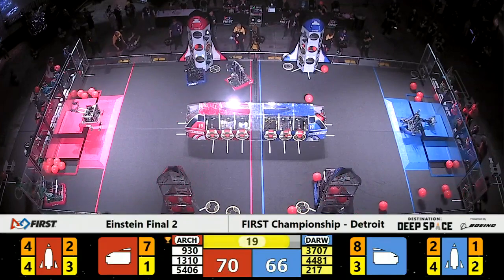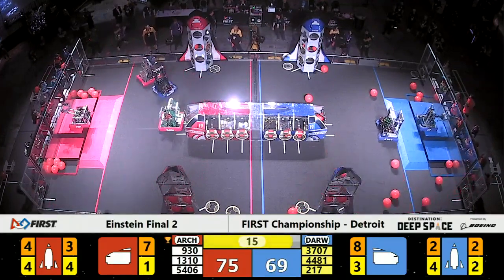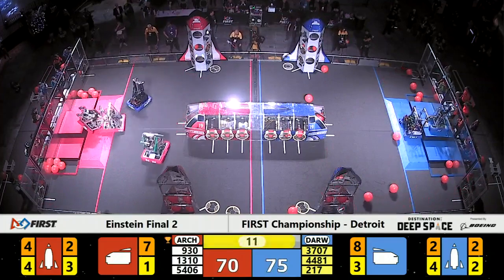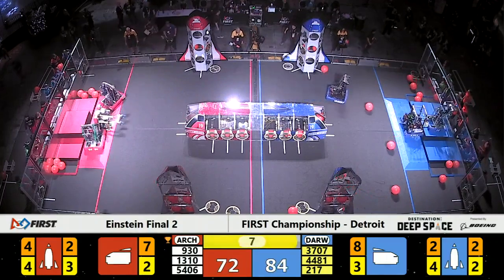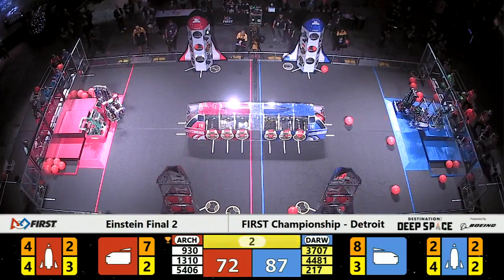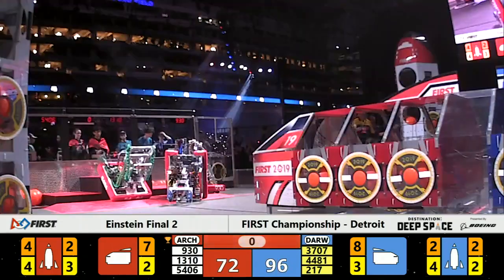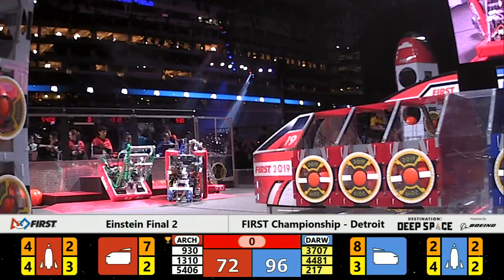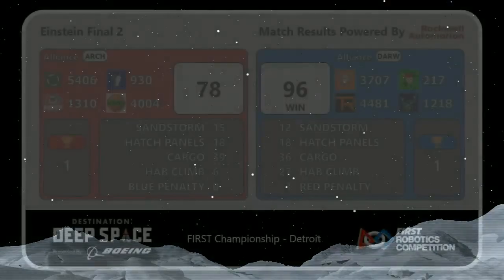First in the hab: Runnymede Robotics. They need 12 points for Archimedes. Rembrandt needs to make their way back. 13-10 is back in hab level one. McWanigo might not be able to get the 12 points in hab level three. We're in our final two, one.